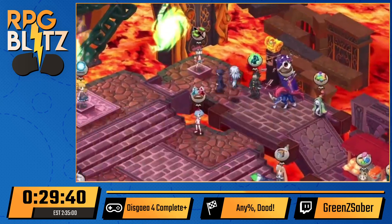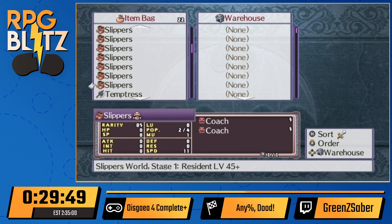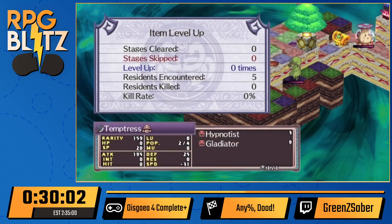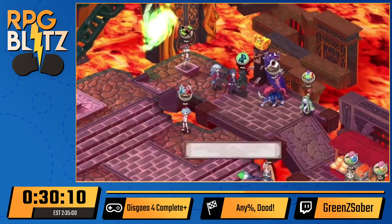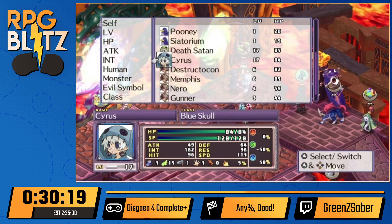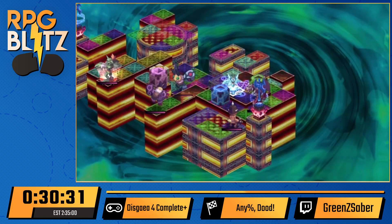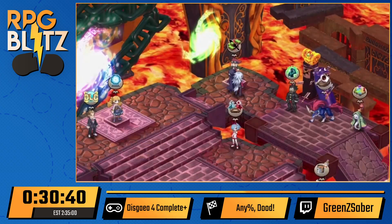I went ahead and ranked the shop up to three so I could buy a Temptress. We're going to buy an axe and not equip it directly to Valvatorez yet — we're going to go through the item world. The item world is completely random and the game blocks you at a certain point until you have a level 10 item equipped. You can only increase item levels by going through the item world, so we just need to buy the best axe available and go through 10 levels with it.